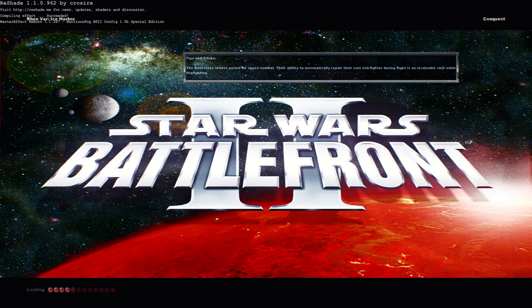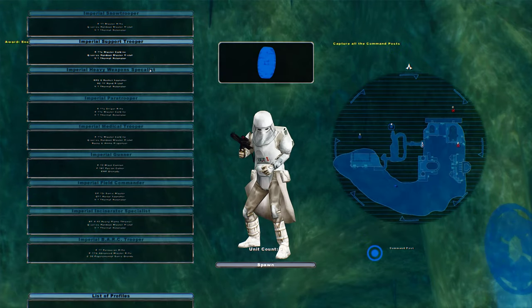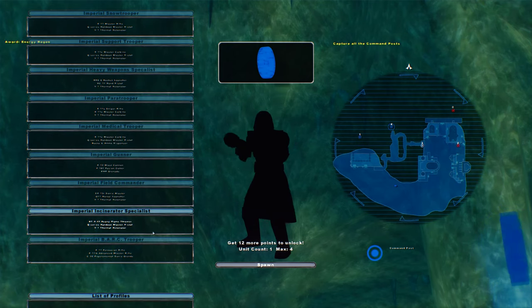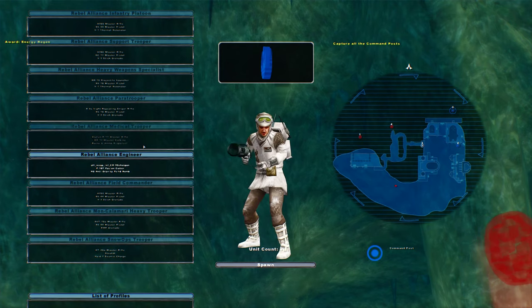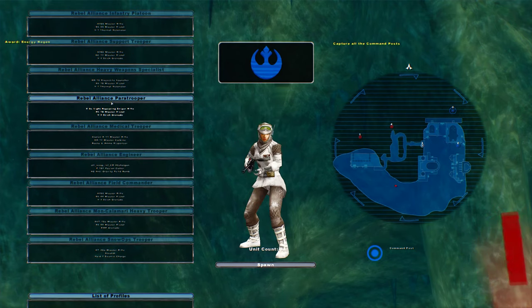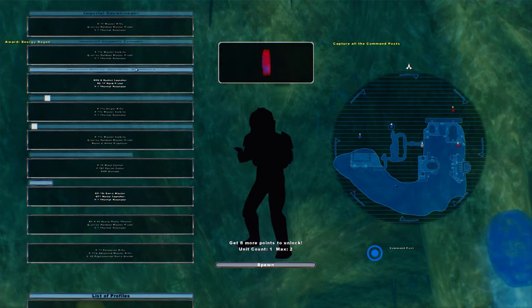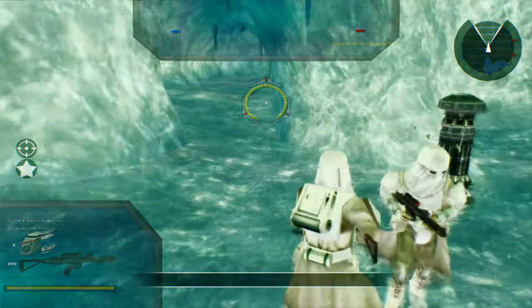Welcome back everybody to Shattered Galaxy Beta by our good friend Delta327. Today we go on Renvar Ice Harbor, or just known as Renvar Harbor. There's really nothing too special — there's a few units that are new, but overall he just uses the same old boring... I don't even know what side to play on. I guess we'll play on the Empire this time.